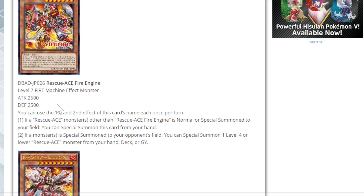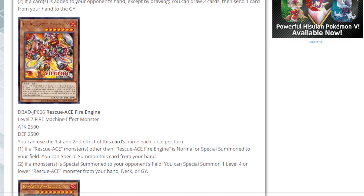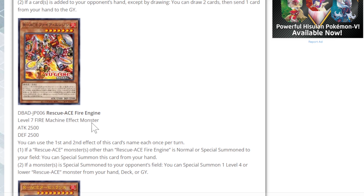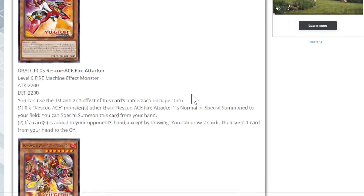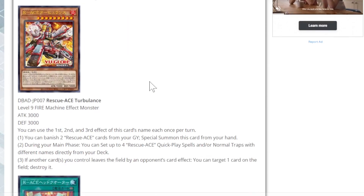Next is Rescue Ace Fire Engine: Level 7 Fire Machine effect monster, 2500 attack and 2500 defense — they're just getting stronger. You can only use the first and second effects once per turn. If a Rescue Ace monster other than itself is normal or special summoned to your field, you can special summon this card from the hand for free. If a monster or monsters is special summoned to your opponent's field, you get to special summon one Level 4 or lower Rescue Ace monster from your hand, deck, or graveyard — so you can recycle Hydrant and also get Impulse or Air Hoister.